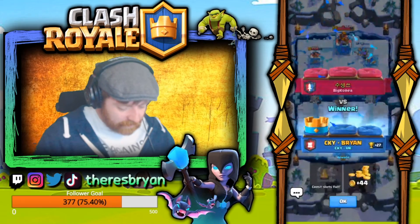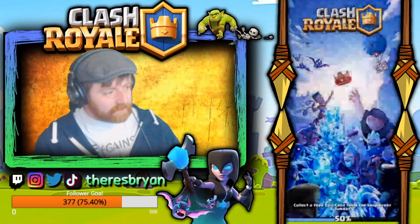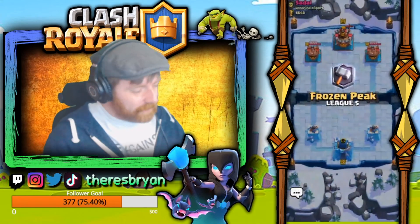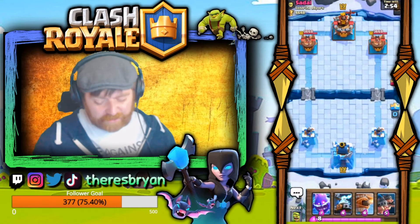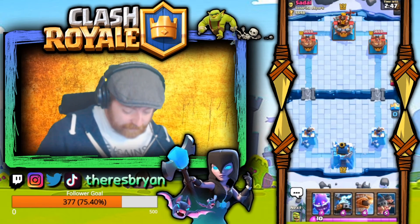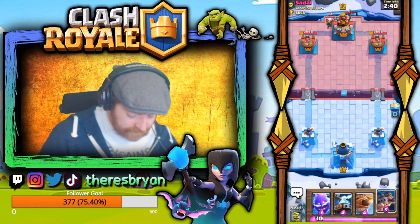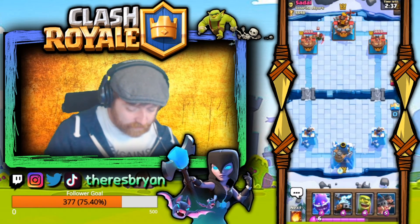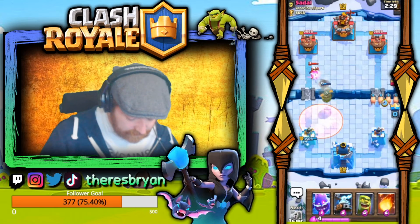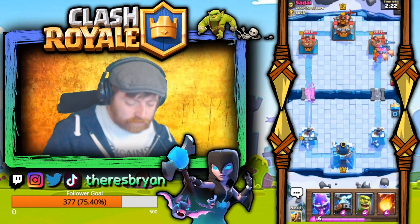It's absolutely crushing it so far — two for two, taking out log bait and PEKKA decks which are everywhere. We want to keep the pressure up. Hopefully a different deck this time — not Mega Knight, that's one we tend to lose against. Splash damage is absolutely destructive, that's one to avoid. We're up against a new opponent and he goes Magic Archer, which could be another PEKKA deck. Flying Machine down, and I'm going to go Poison. Then Royal Hogs down one side — Valkyrie, that's not what you want to see.